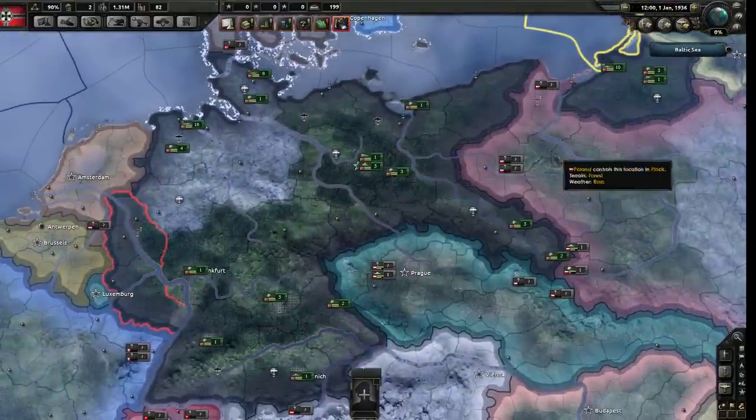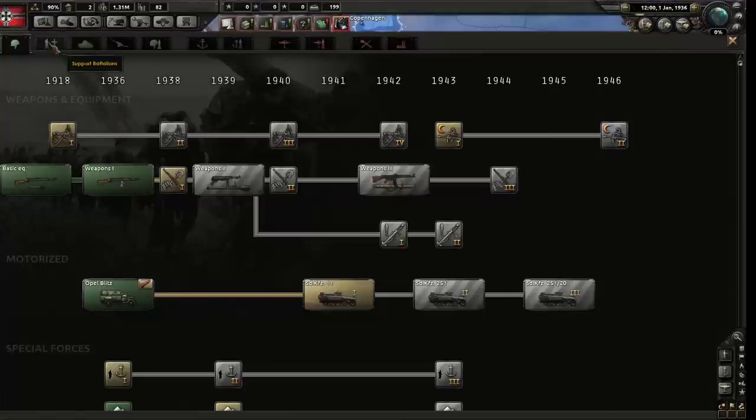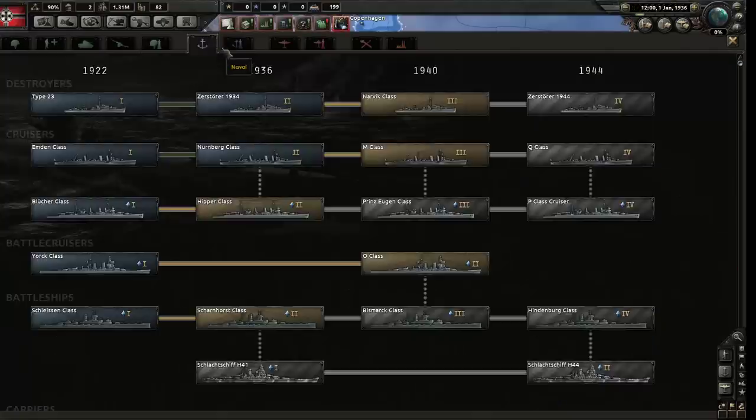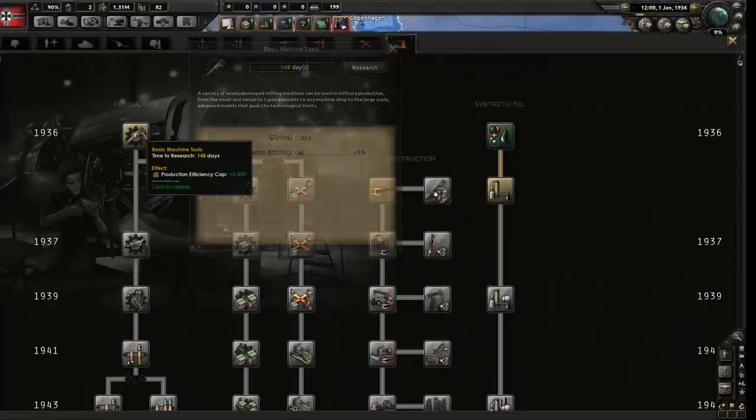So you're playing as Germany. You've got all these little icons - just click on one and do things. The first one is a research slot. Research sounds pretty important. Click on it and you get a whole bunch of things to research - there are tabs up here, go through all of them. But actually, go to industry and grab basic machine tools, then grab construction.